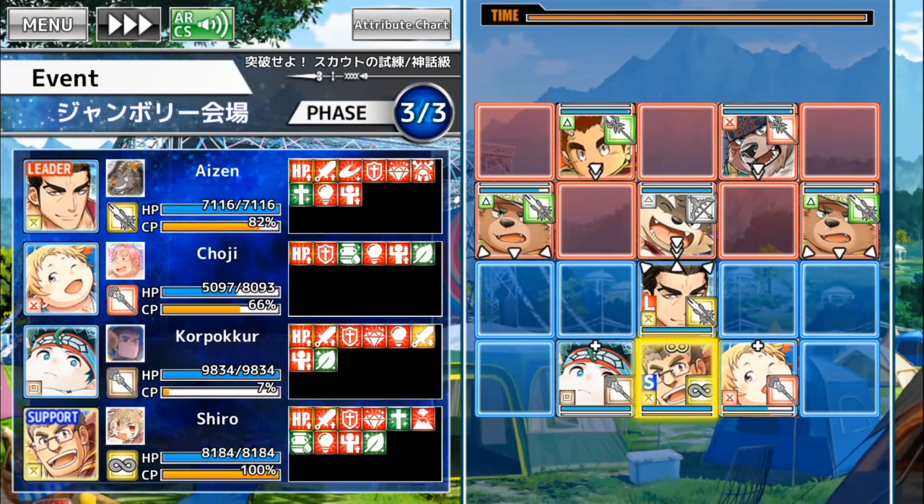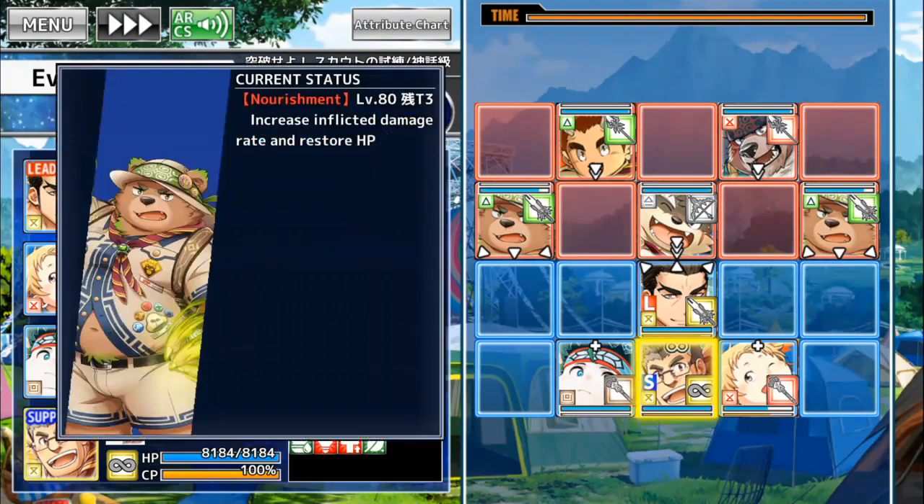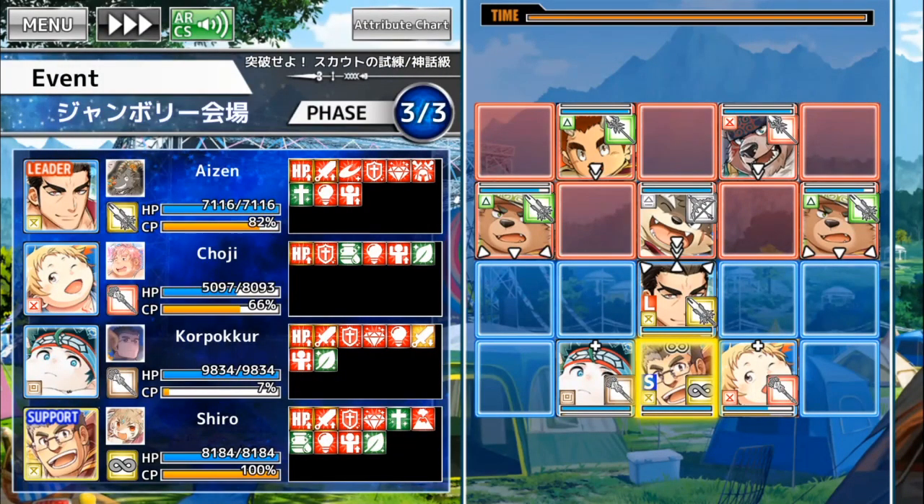It's really generous how they give a freeze to everyone every single time they hit one of these cute bears. It's really meant for Aizen after all. But that's it — I gotta decide who I want to attack next. Left or right? It just doesn't really matter too much.